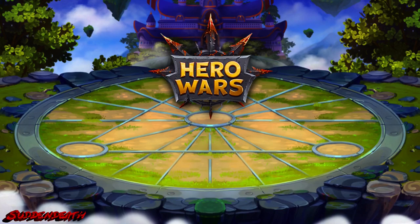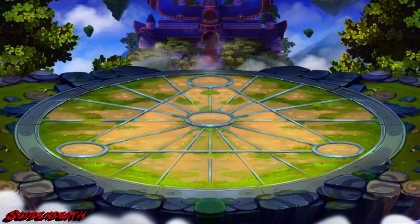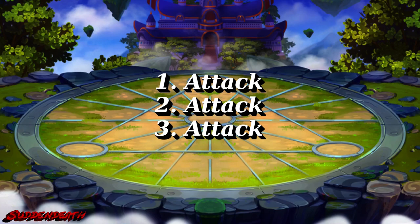Hey guys, someone has a great question about the manual playing trick — and 'someone' is his nickname, so thanks for your input. In the global championship, do we have three attacking teams, and what will happen with the other lines if you use this trick, for example at the first fight? Let's find it out.